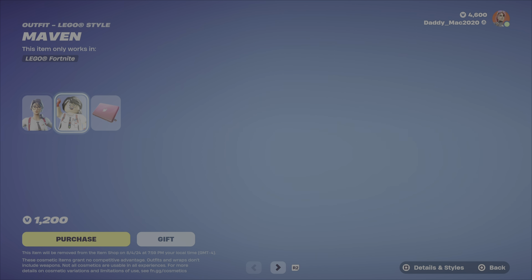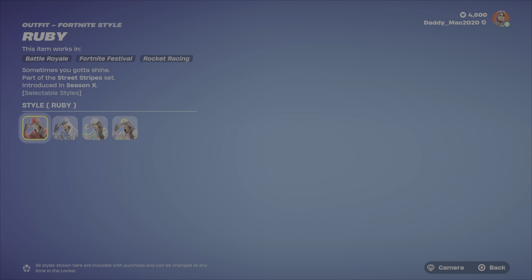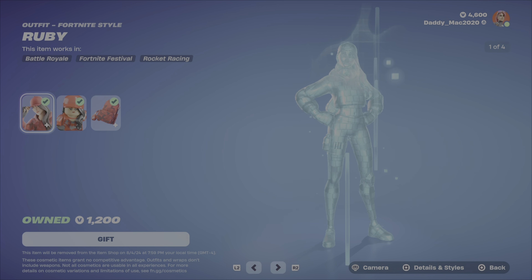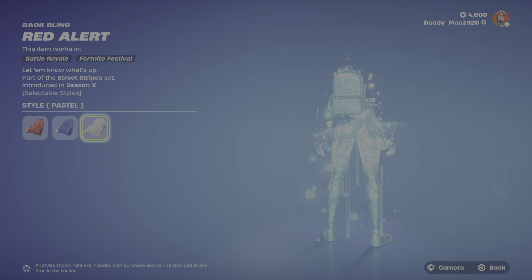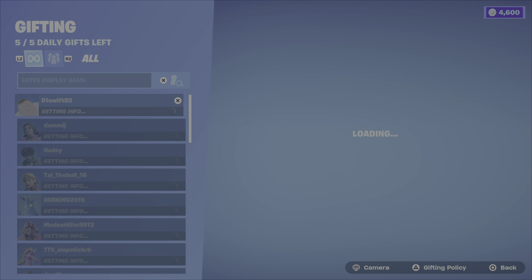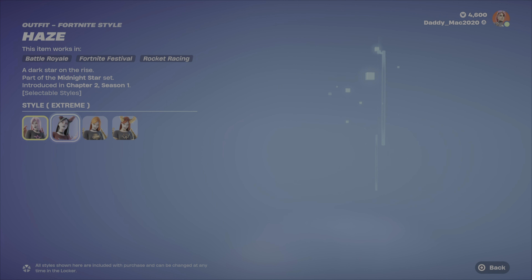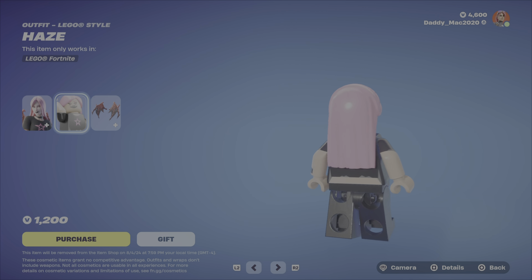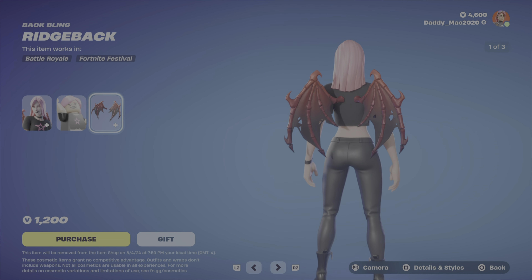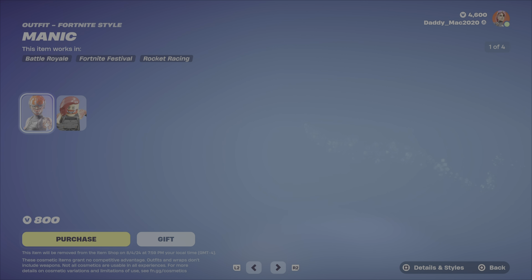Next up is Maven — I kind of like this outfit, it's pretty unique. You get the Techie Back Bling at $1,200 V-Bucks. Here's Ruby — I definitely like the Ruby outfit, she's got lots of styles: the Chill Style, the Colorful Style, and the Pastel Style. The LEGO Style is totally spot on. You get the Red Alert Back Bling with Feast of Lights and Pastel options — $1,200 V-Bucks. We have Haze, which is a cool outfit with the Extreme option, the Auric Haze, and the Tough Luck Haze styles. The LEGO Style looks great, and you get the Ridgeback Back Bling with Golden Talon and Burnished Claw alternate styles. $1,200 V-Bucks is a pretty good price for that one.